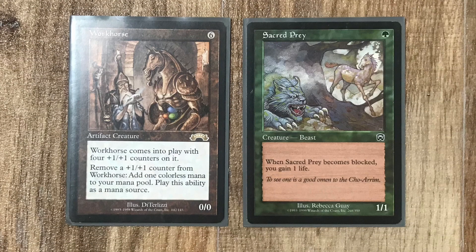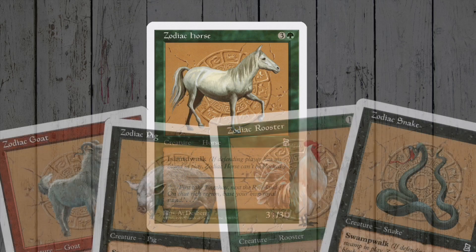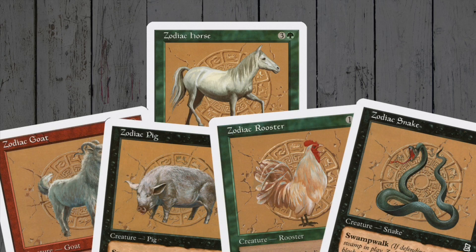Other notable horses from this early stage of the game include Workhorse, which has amazing artwork, Sacred Prey featuring art from Rebecca Gay, and Zodiac Horse from Portal Three Kingdoms — one of WotC's early attempts at a beginner product! It was part of a cycle that included all signs of the zodiac, as the set was heavily influenced by eastern culture and history!